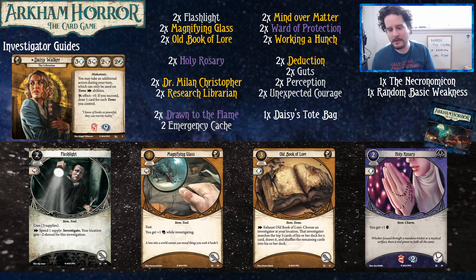Daisy's the core set seeker, so you want to investigate a lot. She gets a free action every turn which you can only use on tome abilities, so obviously you're going to want some tomes to make use of that — getting free actions is very good. Looking at her stat line: she's got five health, nine sanity — the inverse of Roland. You're not going to be fighting monsters for the most part if you can avoid it.